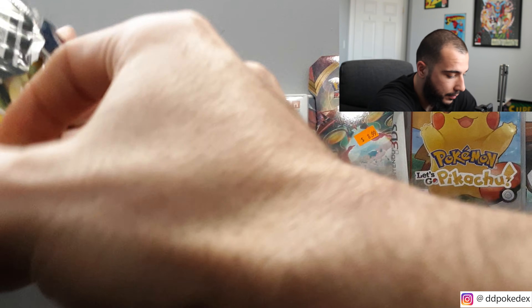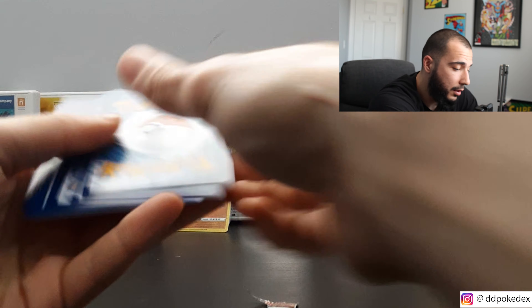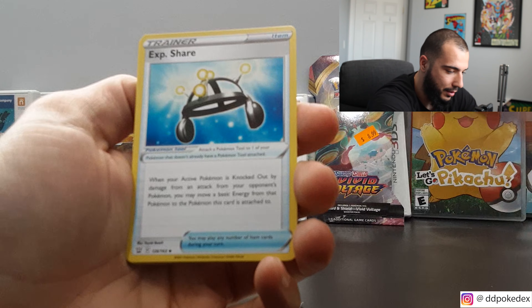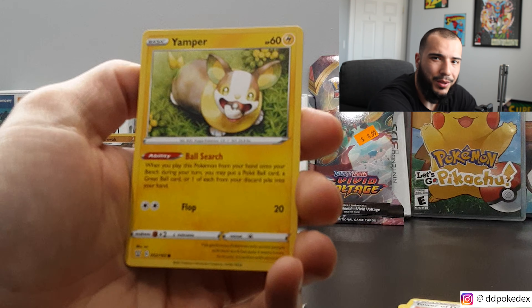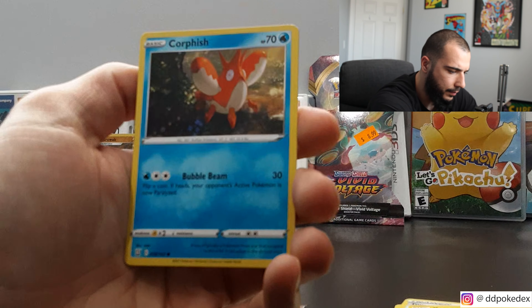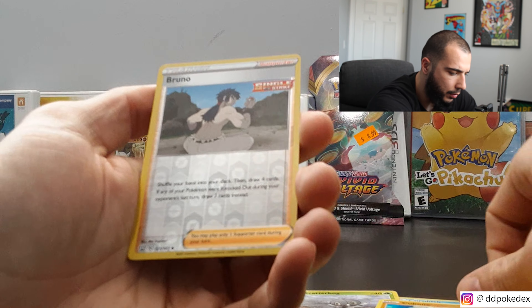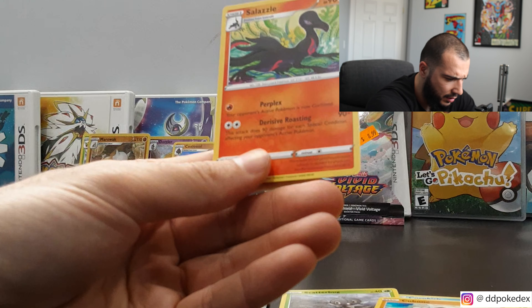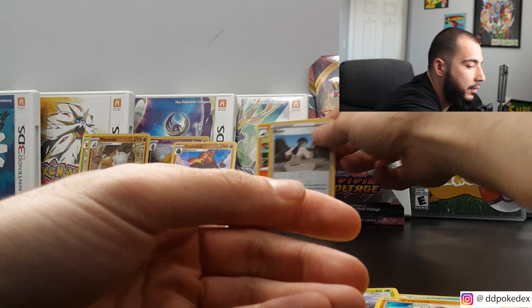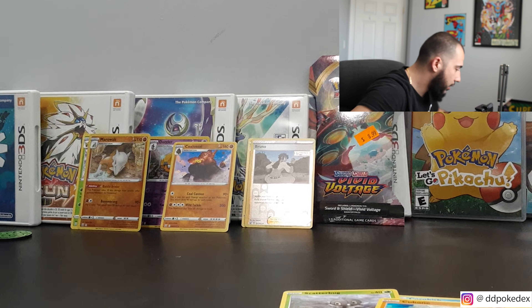Let's see if I was right — I saw some flashing stuff. Tower of Darkness — I just played all the DLCs. Scatterbug. Cubone. Bruno. I was wrong. I think I have this guy already, pretty sure. Not the best luck, but okay, no complaints. We don't like to complain around here — there's no need. You complain, you don't get things fixed.